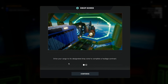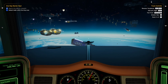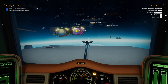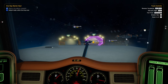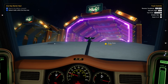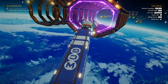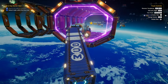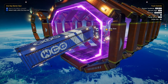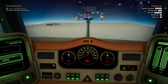Drive your cargo into the designated drop zone to complete the haulage contract — the drop zone will change color to indicate when the trailer is in the safe area. Okay — now we've got to turn. I think down is up and up is down, which is kind of weird. We need to go up — go up! Nope, nope, oh boy, slow down. Are we still moving? Wow, that's cool. This is kind of difficult. So up is down, down is up.